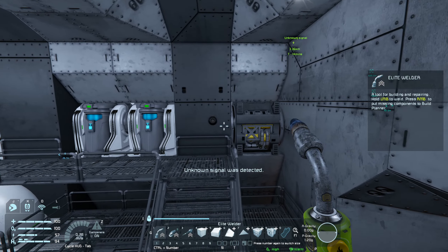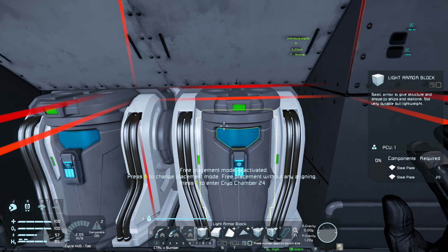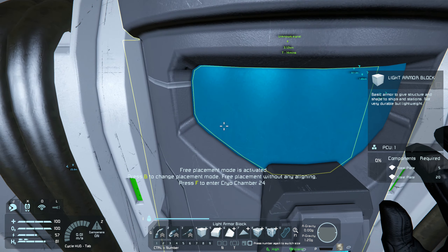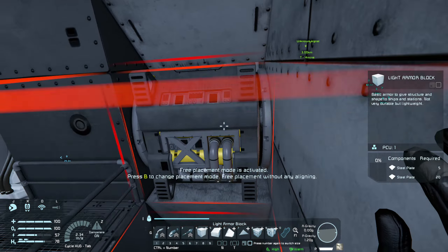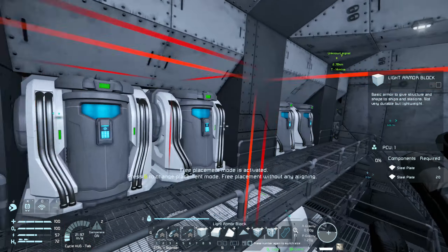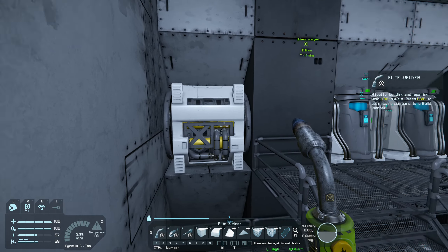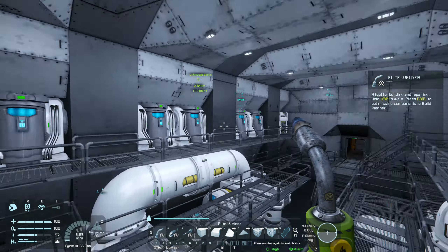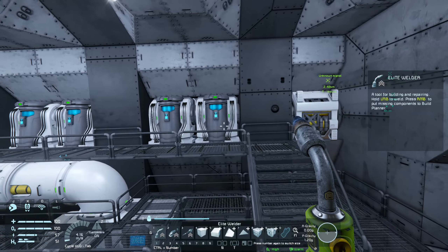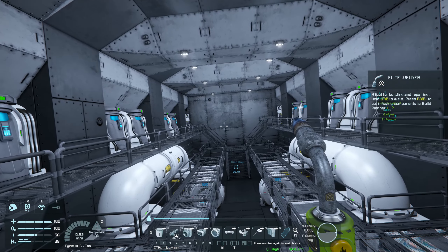Maybe I could make these white actually. Let's see what it looks like when these are white — let me get right up close to the block. Yeah, that actually looks pretty good. As usual, let me know what you guys think.